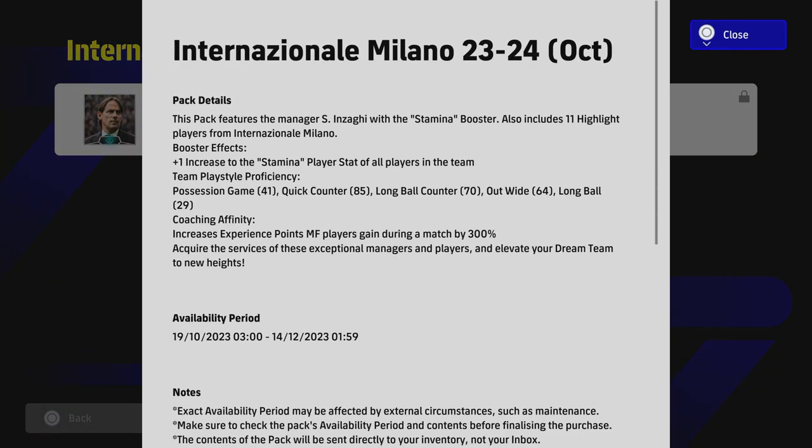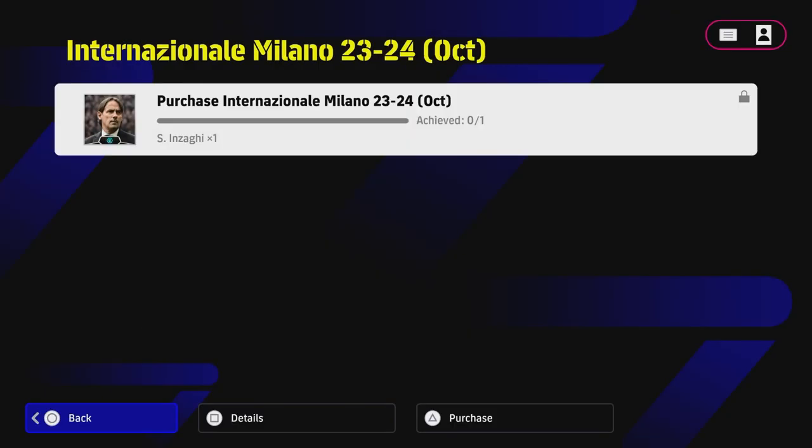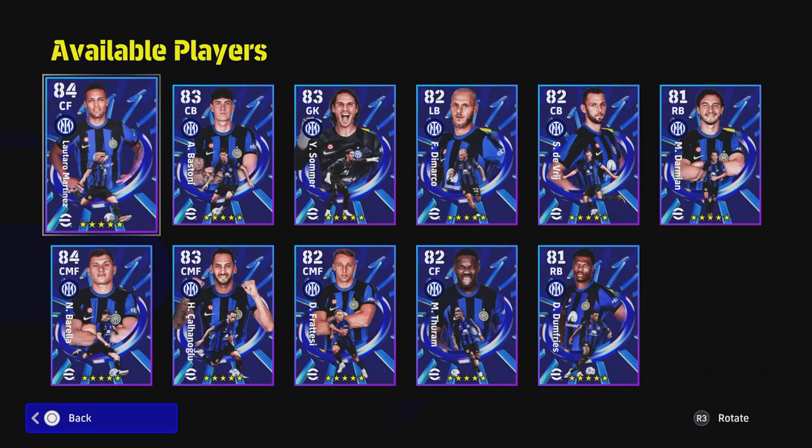With this pack you are going to be getting Inzaghi, who will boost your stamina. Stamina is probably one of the worst stats to have boosted because it makes no real difference — in my opinion, there's no real difference between stamina being 75 to 85. You're always going to sub out players that get tired, and fighting spirit is still going to override a lot of that. But you're probably not buying it because of that — you're probably buying it because of the players.